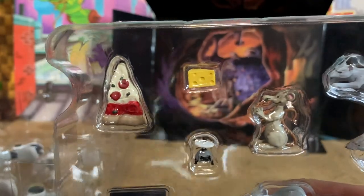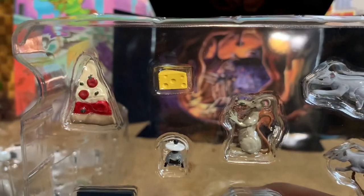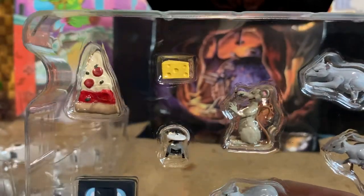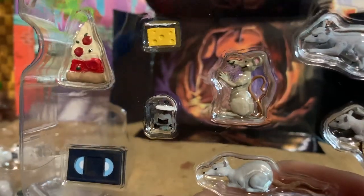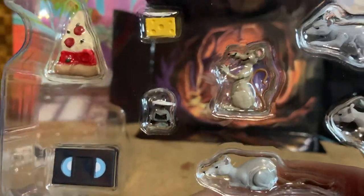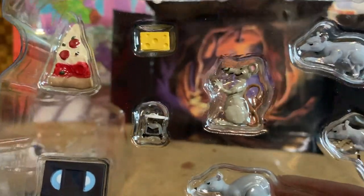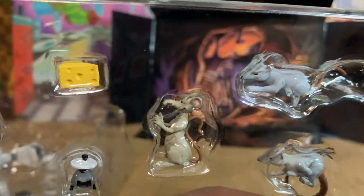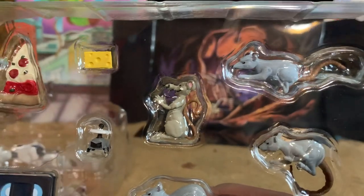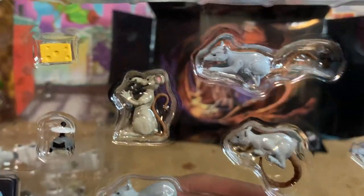First off we have a slice of pizza — that's one of the same ones that came with the Turtles in Disguise pack. We have a little block of cheese for the rat to carry, a VHS tape down at the bottom, and one of those little copter drone things. That is an interesting addition especially because it is so very small. Here is the happy rat, and it looks like he's able to hold the cheese. He seems to be a slightly different color than the one we've gotten before.